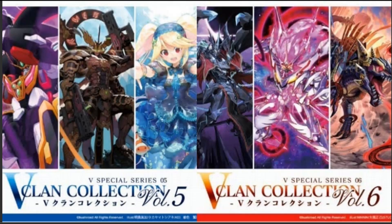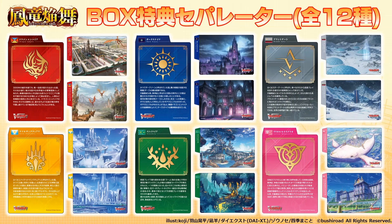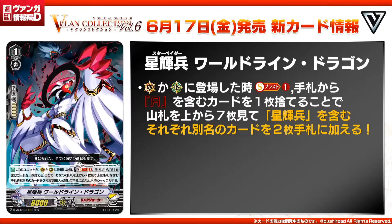Before we start off with the new cards, first we got reprints for the overtrigger and what looks like a new type of PG. And then we get nation cards for box hoppers for set 6. I'll collect them all. So let's start off with Starvator Worldline Dragon.